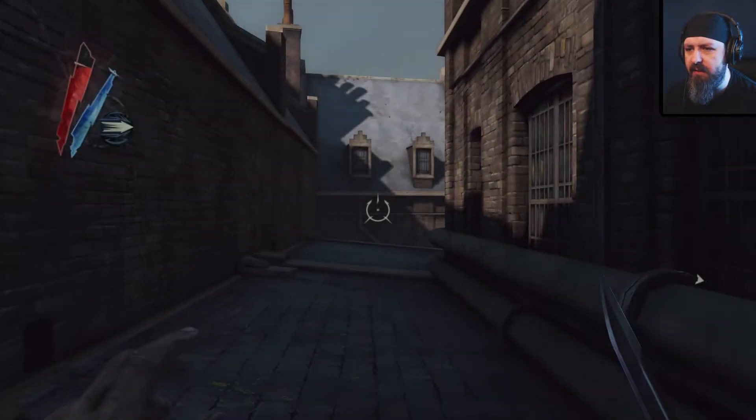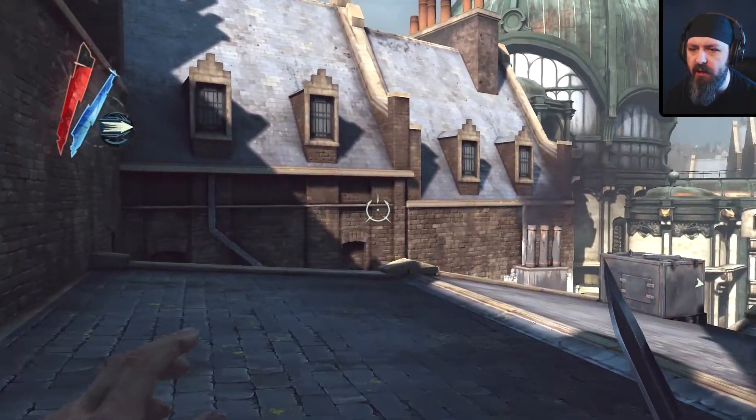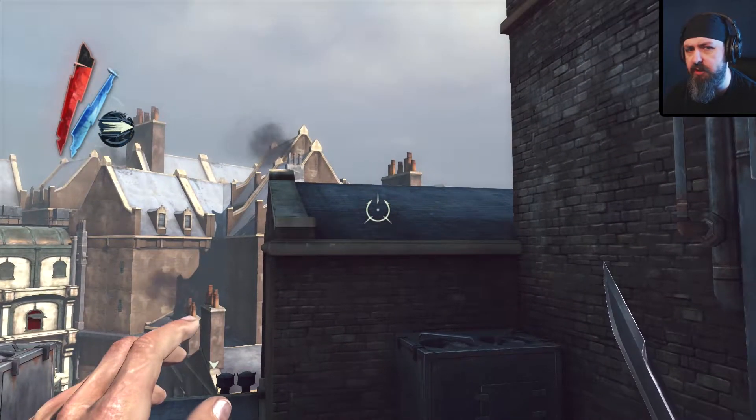Hi there folks, Zane here back in Dishonored where we have rescued Emily. We've got shot at the Pendletons, or at least Slack Jaw got rid of them for me because he's such a nice guy.